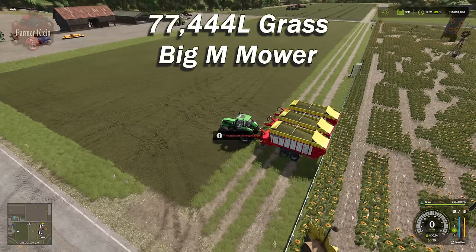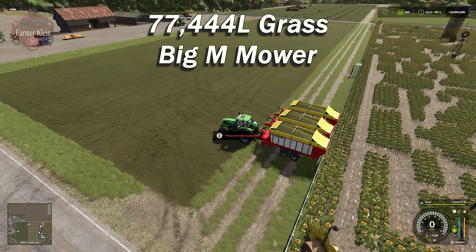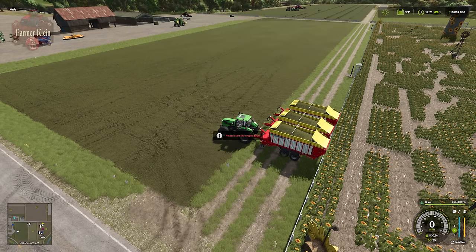So let's reset this and get to mowing with the MacDon way off in the distance, and see what we end up with — do we get nearly three full Pottinger Faro forage wagons, or do we have more or less?